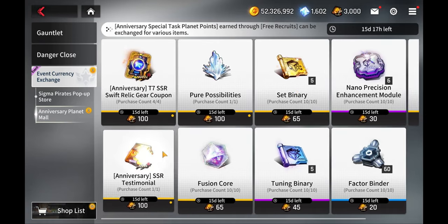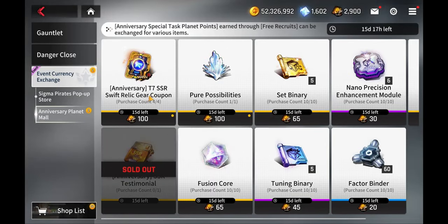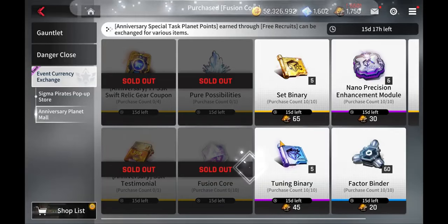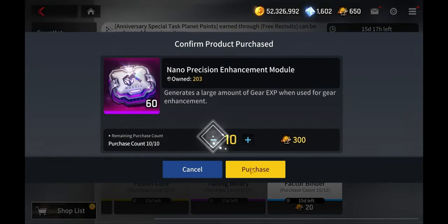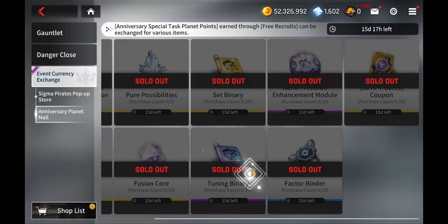You're able to get all of this. Get this A-plus, which gives you a free unit. Not only that, but it gives you a full set of swift gear, and this is tier seven of the relic gear, which can definitely help you complete the Shadow Palace. This will give you pure possibilities, which is also a good thing, and this will give you ten fusion cores. It's a great shop.